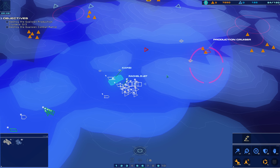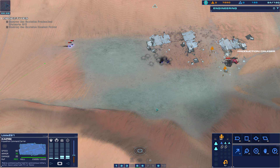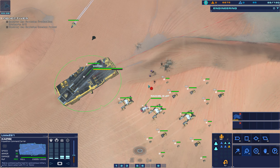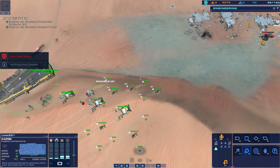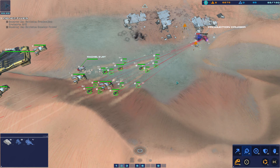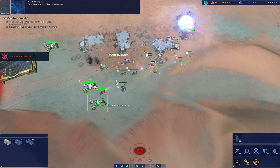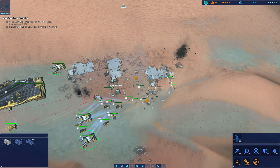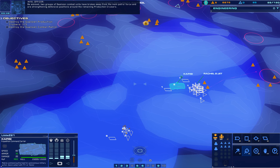Control group two designated. Guarding set. Make ready. Ahead full. Engage on sight. Strike fighter on line. Support cruiser under attack — immediate fire support on that position. Ahead full. Run straight at that production cruiser. Strike craft taking effective fire. First Gaussian cruiser destroyed. The Gaussians seem to be adjusting their formations — can you confirm? Confirmed. Two groups of Gaussian combat units have broken away from the main patrol force and are strengthening defensive positions around the remaining production cruisers.